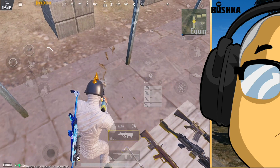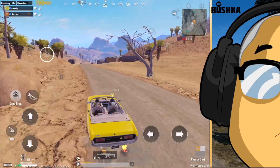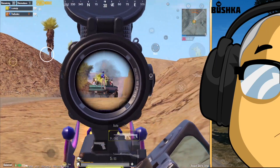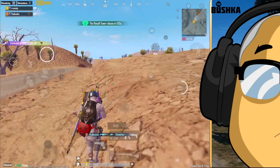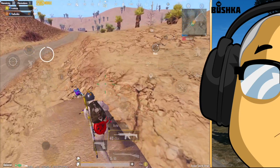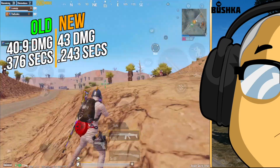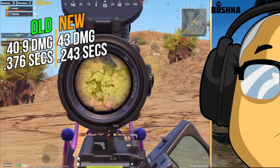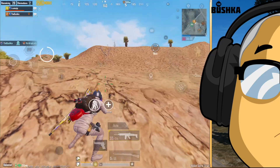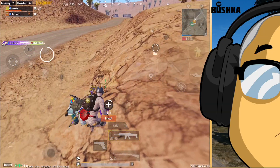I tested all this both on the range and in rooms with members of the Patreon community, so thank you to them for allowing me to do the testing. I've already done the recoil testing and we'll get to that in just a short while. But the buff didn't stop there — there was also a 5% damage buff, from 40.9 to 43, which is a big buff. Coupled with that 14% increase in rate of fire, that gives you a time to kill of 0.243 seconds, putting it in some pretty elite company.